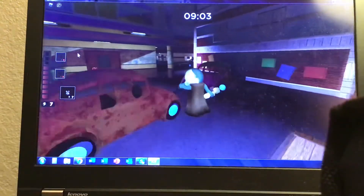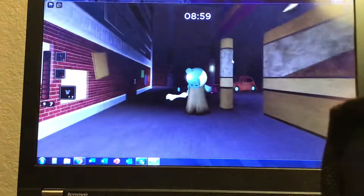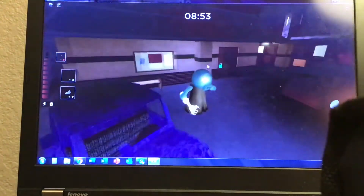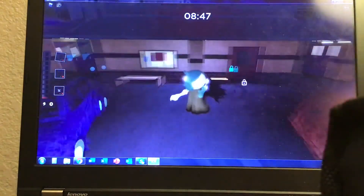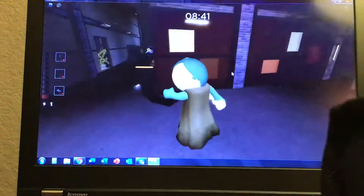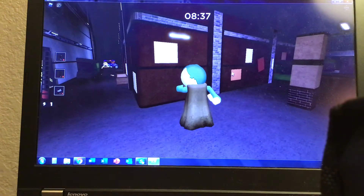I'm going to be showing you the crawling trap that we just unlocked in the last video. I have to wait until I get enough energy, but basically once you get nine energy this will come out. It is a little bit bugged and it gets stuck on things sometimes, but it'll grab the player — as you can see, it just got the player.